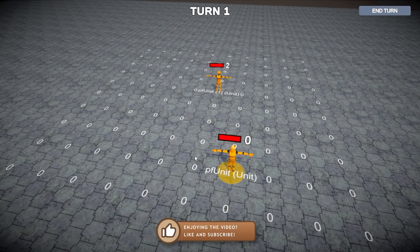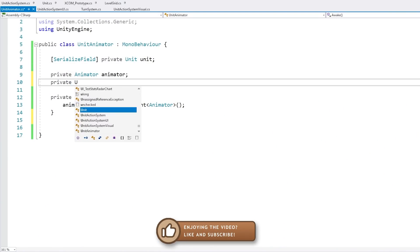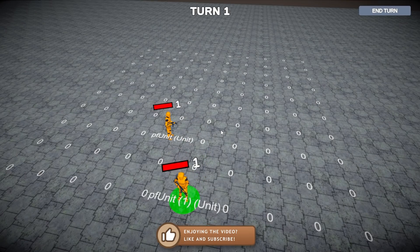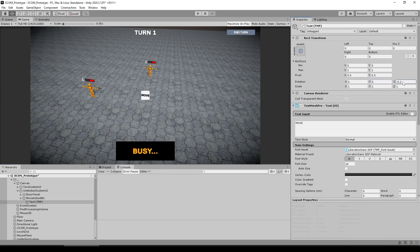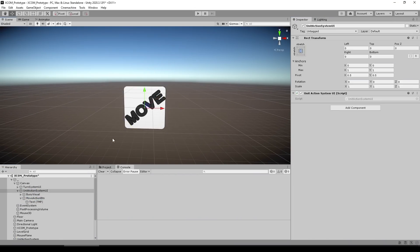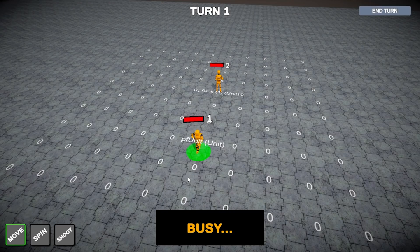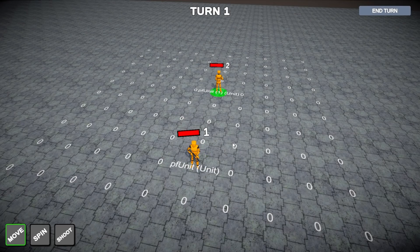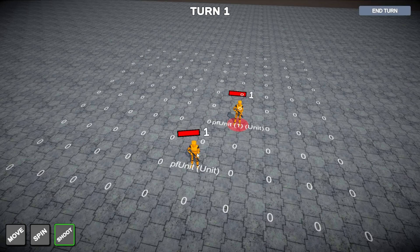After that I added some animations — just some simple moving and shooting animations to look a bit better. Then for the actions, instead of debug keys I made a proper UI with some simple buttons, and when selected they enable a specific action on the current selected unit. For selecting units it's still the same — while in move action if you click on top of another unit, then instead of moving there it just selects that unit.